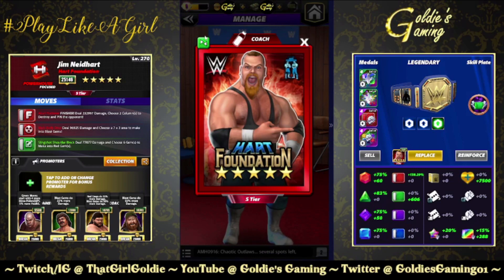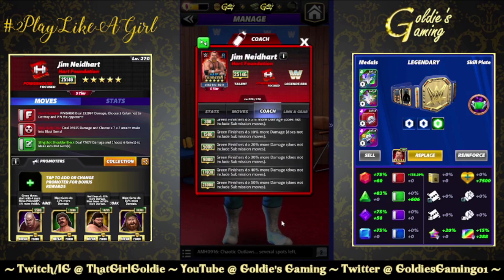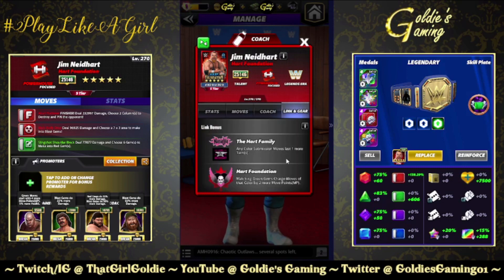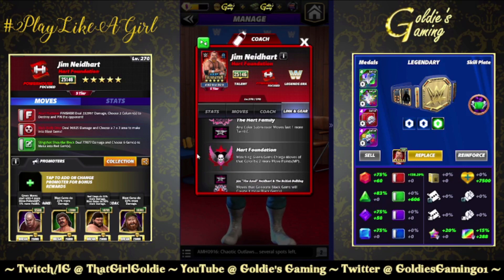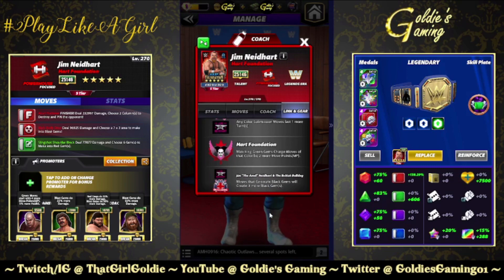He is indeed a legend era focus powerhouse. Coachability is keeping in line with the theme we're seeing throughout the month. Green finishers do 50% more damage at 26k — that is six-star bronze. Does not include submission moves. Links: they kept all of these Gen 1 links. Heart Family — any color submission moves last one more turn. I believe that is the link he gets with his daughter Natalya.